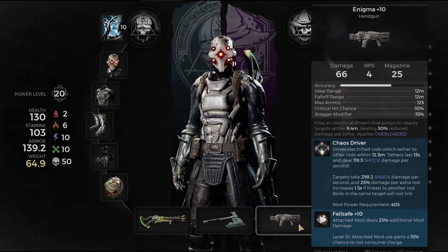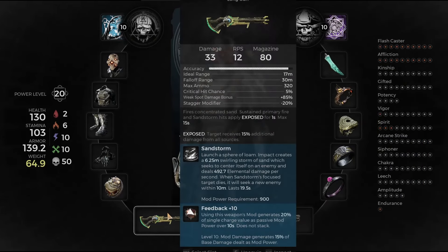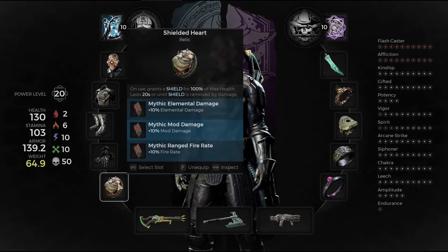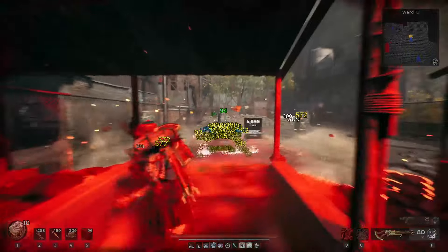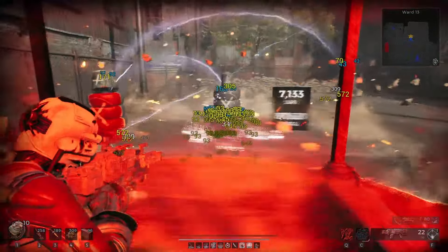On our weapons we have Failsafe for Enigma, Krellax with Tainted Blade, and Monolith of the Thousand Times with Feedback. For Relic Fragments, you will take Elemental Damage, Mod Damage, and yes — Pyrate — because believe it or not, Pyrate is what affects Enigma's mod, not Modcast. You can really bump up your damage output if you can lay the rods faster around the enemy, so Rocket Fuel is really good as a consumable, along with the Bottle of Shiveberry that I recommend.